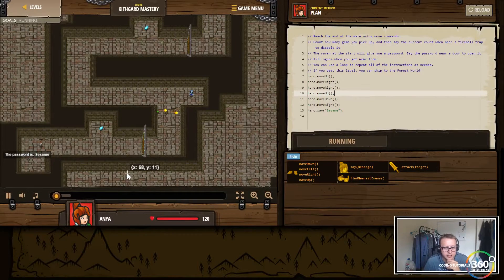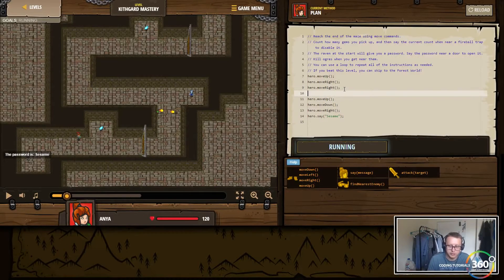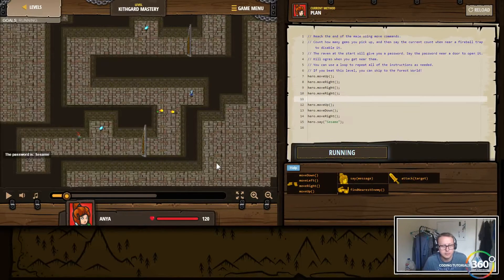There it goes, a little bit of lag. So move right, move right — it looks like we need one more move right command. We're going to turn off the sound because these fireballs were driving me nuts. Move right, move right, move right, move up, move down, move right — save the password, gate opens. Now we want hero to move right.